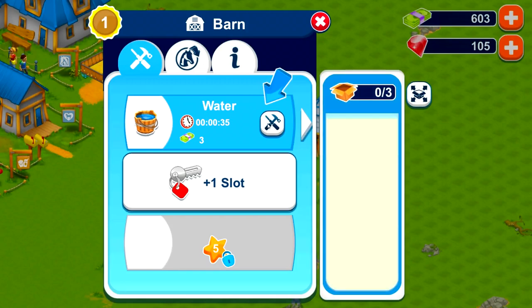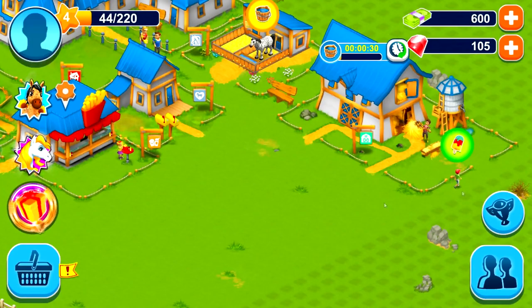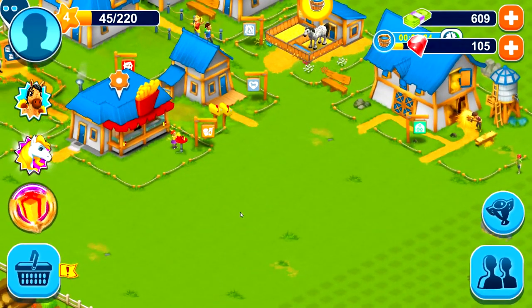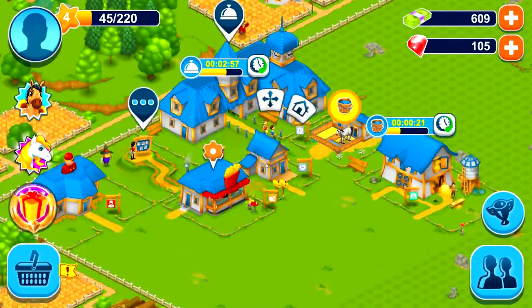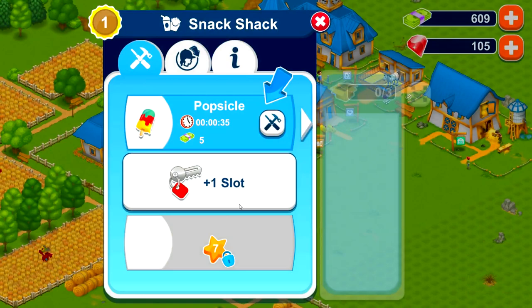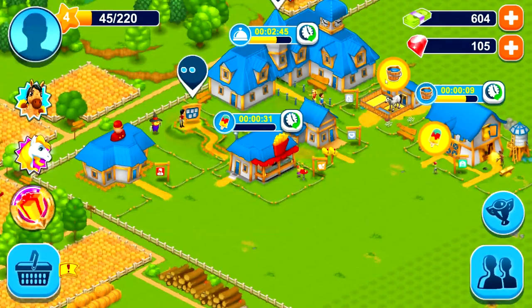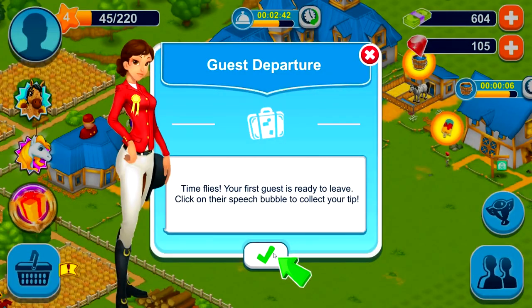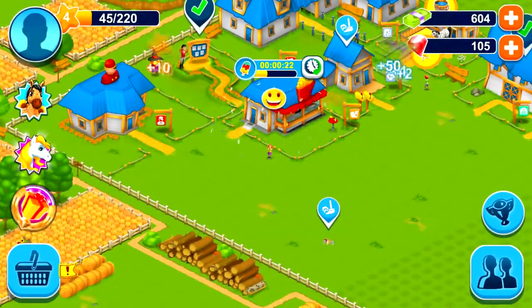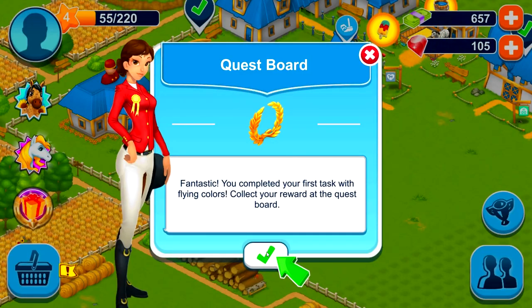Horse wants water again — thirsty horse. Can I give the kid the popsicle now? Yes, I can. Fantastic. I guess we're going to have to do quite a bit to make them satisfied. Time flies — your first guest is ready to leave. Click on the speech bubble to collect your tip and confirm departure. That is a successful quest! You just have to continue satisfying their needs until they're ready to leave.